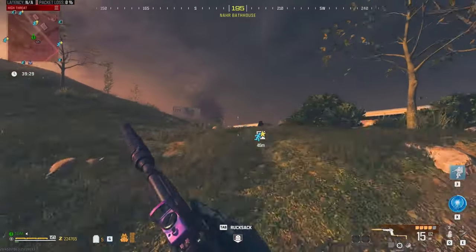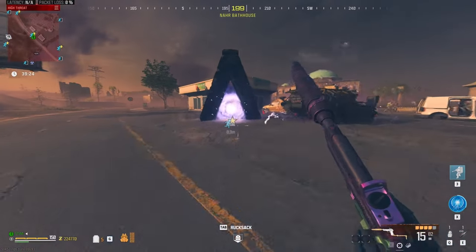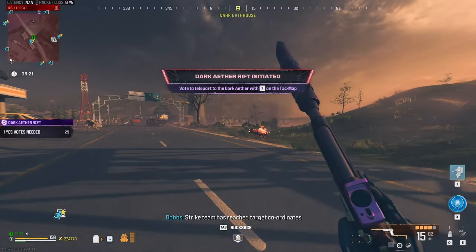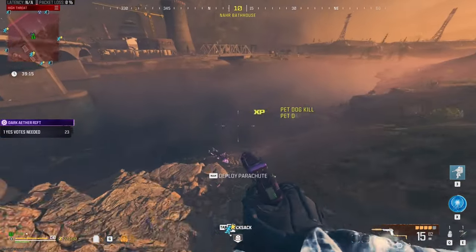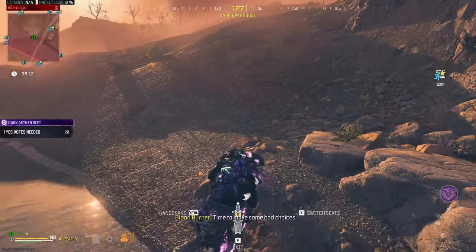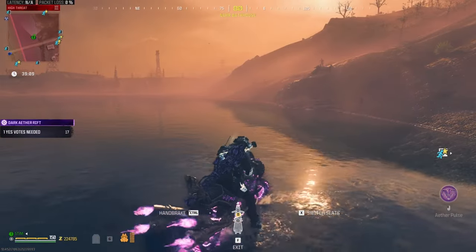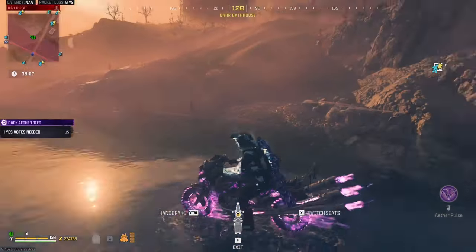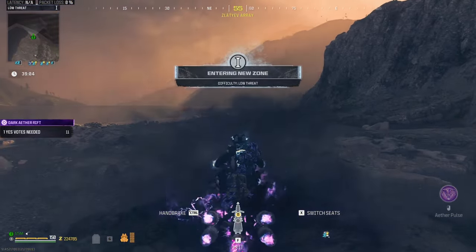Decoy grenades will definitely help and make the process much easier at this point, so if you brought them this becomes super easy — just throw one and you're good to go. Activate the portal, then sprint back to your blood burner and get onto the bike. Back up into the water, and once you're in deep water, look at the bike, get off of it, then quickly get back on so that you'll be on the bike when it teleports. It will then take you back to that same spot on the map.